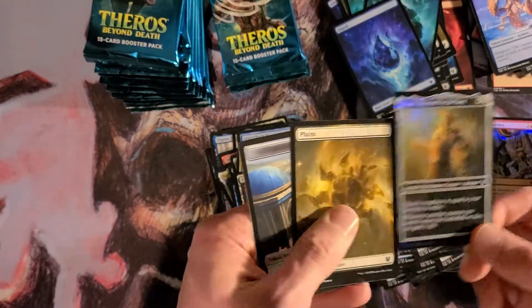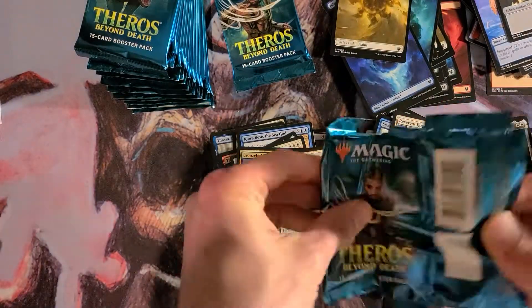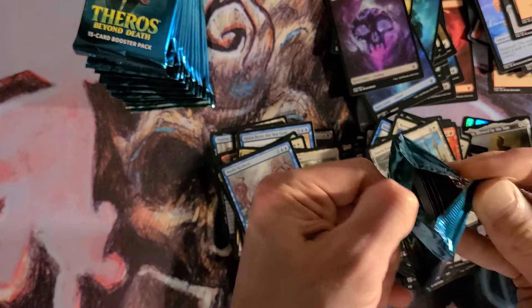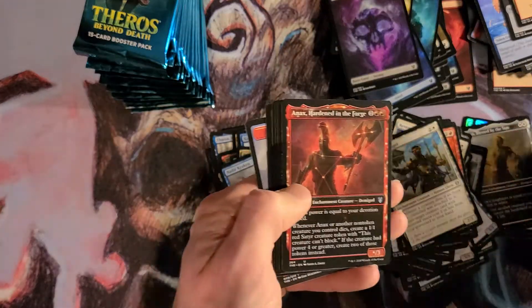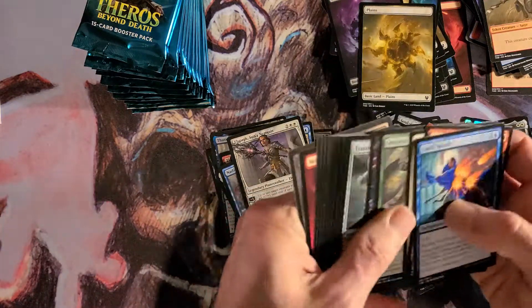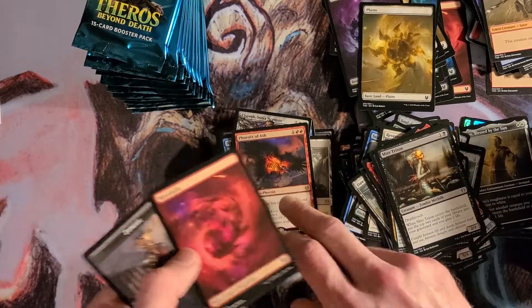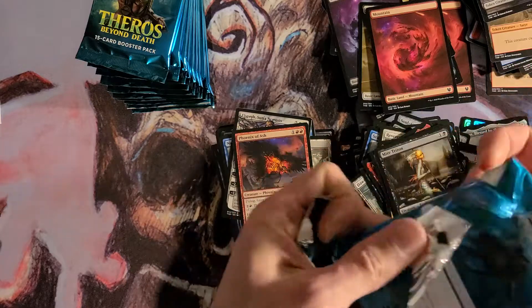Temple of Plenty. Foiled Daxos. Didn't I get a foil one of those too? That's how I got into Deer Kraken — what is going on? This is like the same box. Fifth Mythic — nice, nice. Elspeth. I don't know if that one's worth much, probably not. Phoenix of Ash — that's a good one. There's a vintage deck with Phoenix of Ash.